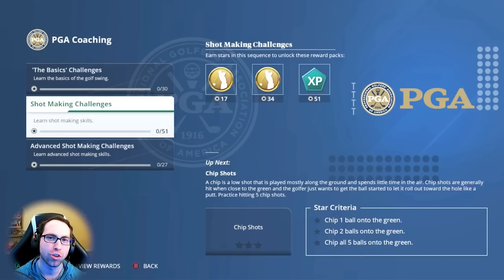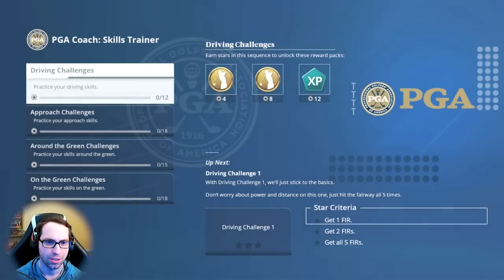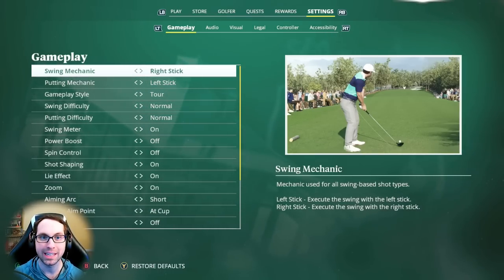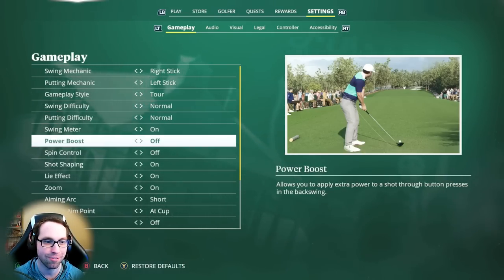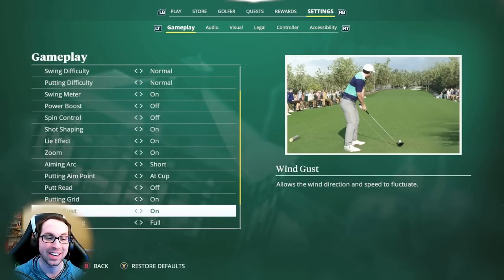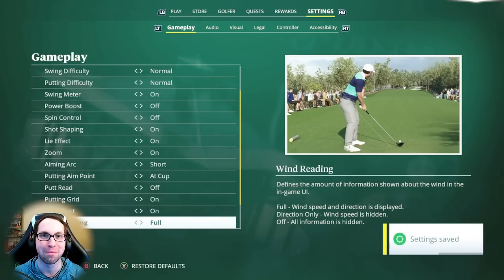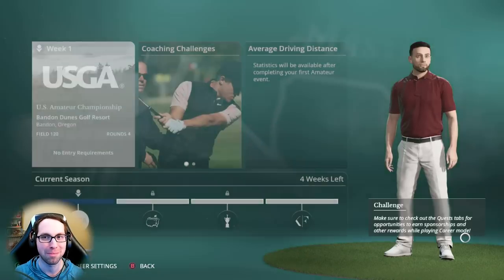Now let me show you the settings I'm playing on. We're using the Tour gameplay swap style — I'm swinging with the right stick but putting with the left stick, which is a little unique. Tour difficulty, default — no power boost, no spin control. It is not going to be an easy game to start off. We'll be learning green speeds without much information. I plan on making this harder as we go, and I'll also be doing a true SIM career mode series on my second channel.